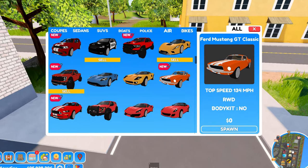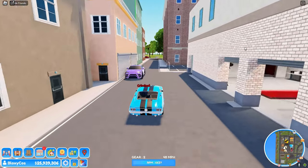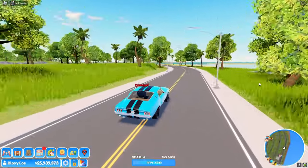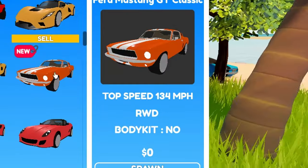Let's first try the fully upgraded Ford Mustang GT Classic. I need to find a good road — I think this one right here is the longest. Let's see the top speed. The roads are not long enough; I could have reached above 140 but it only says 134.